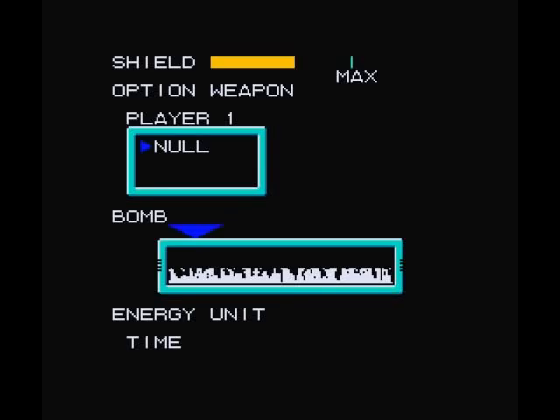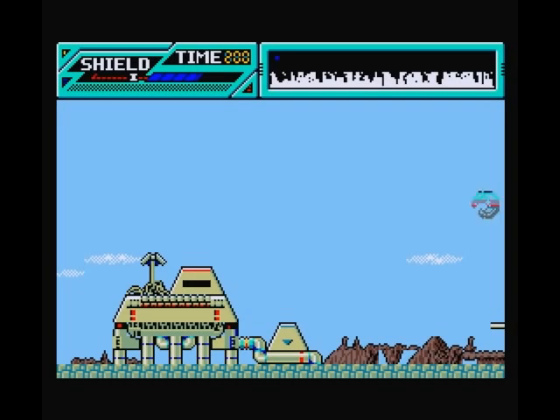Hello everybody and welcome back to Let's Play Daiva 5 for the MSX. In the previous part we captured our first planet so we're going to attempt to repeat our lucky start by capturing this one as well. I'll put the bomb in the third area again because that's always the last one you have to do, so it's the easiest to avoid. We'll set the energy units to 180 again.